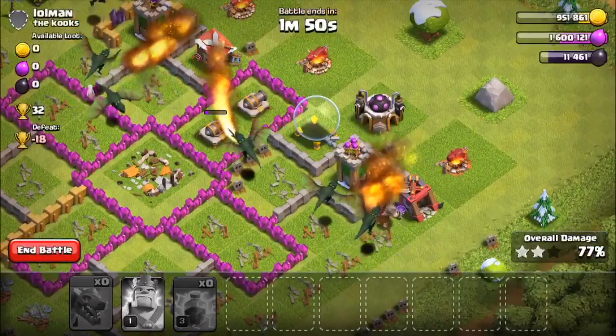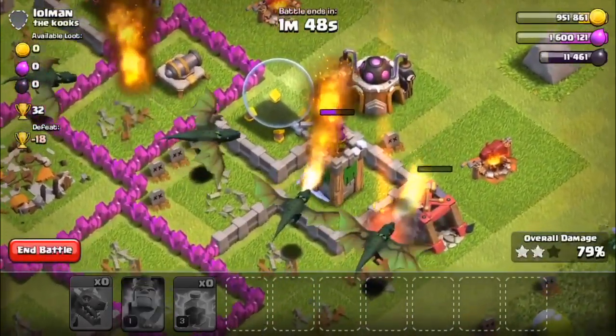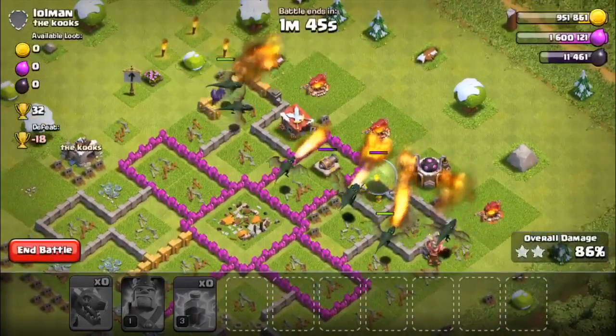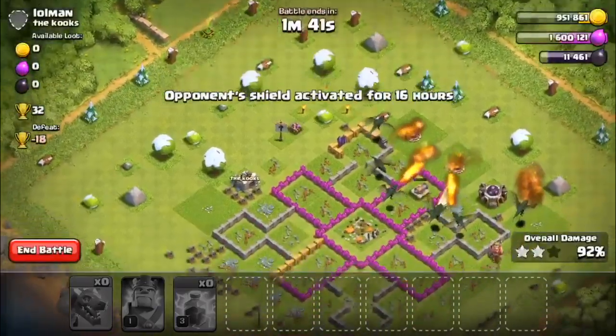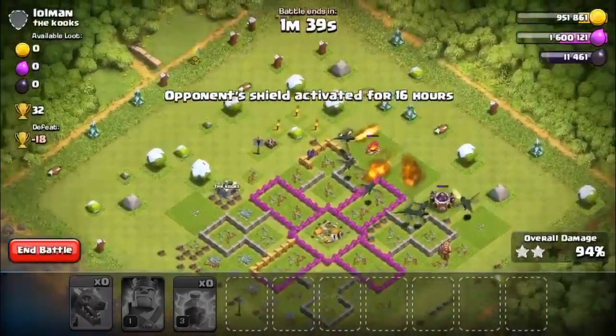It's a really good attack. This is a perfect base — 400,000 gold, 400,000 elixir, zero dark elixir. No problem, dead base. Easy claps.